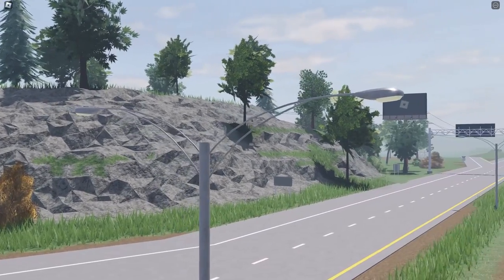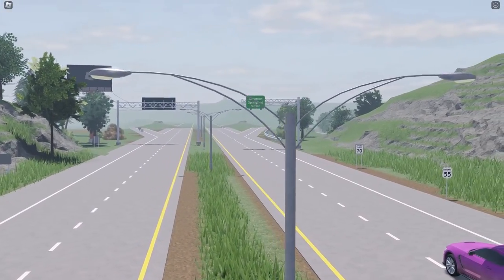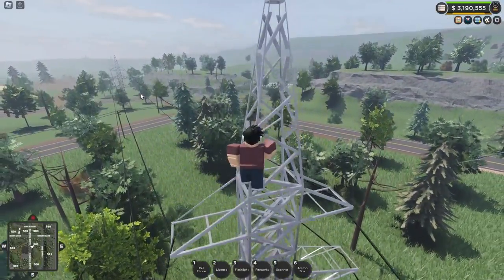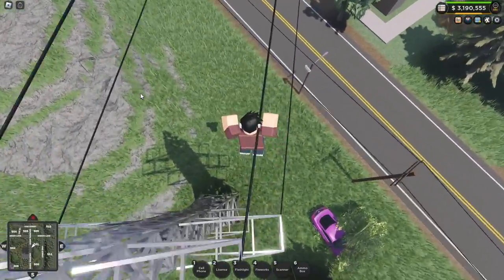The metal lights found all over the map have had a significant update, with a new restructure and design making them a lot more detailed than they were before. It is actually super simple to climb up to the top of these electricity pylons. However, unfortunately, we may be a bit too heavy for these lines since we fall right through.